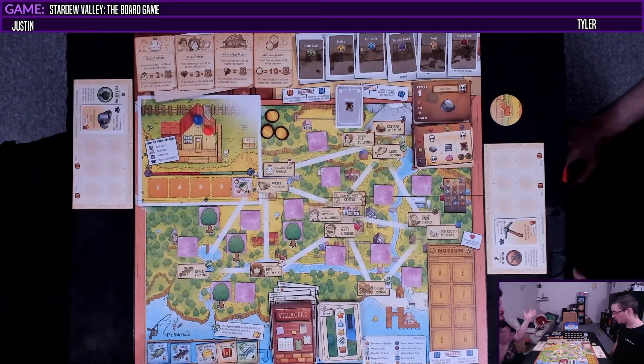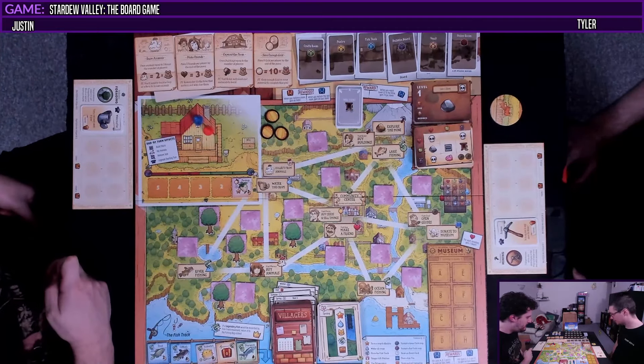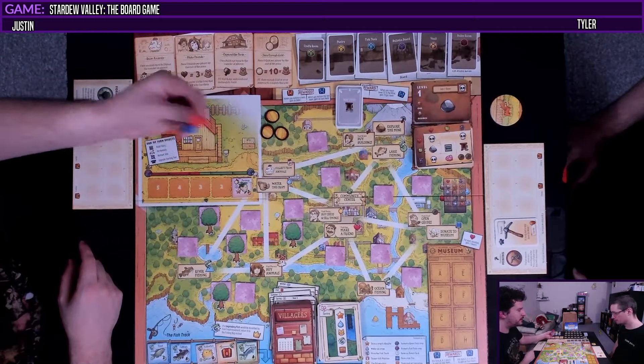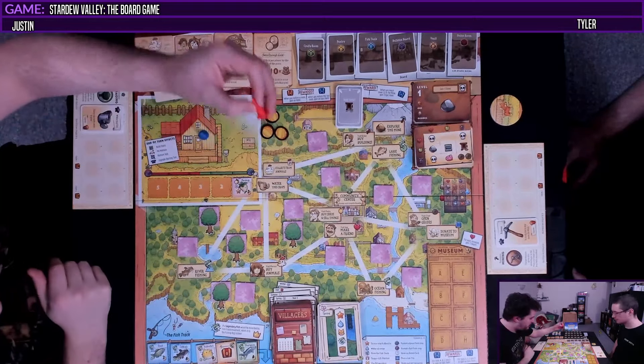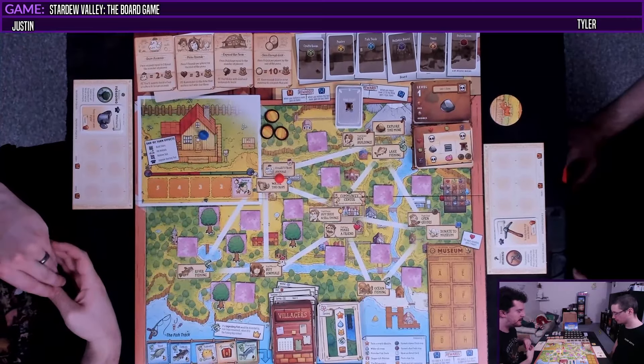Are you going to go into the mine? Yeah, I get advantage in the mines once I upgrade, so I just need some ores to do that. We're going to have to go to the community center to reveal a bundle at some point — we'll need hearts from that. Luckily we reset each round so we can go where we want. I'm going to go here because I'll do the water, the crops, move, and buy some stuff. That's a nice place to start.